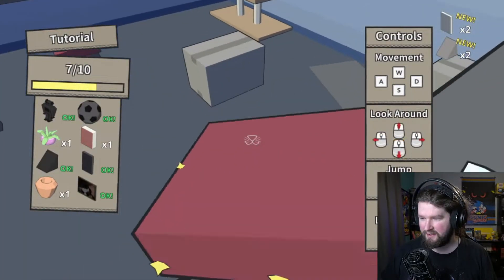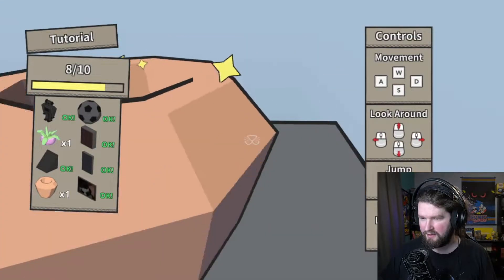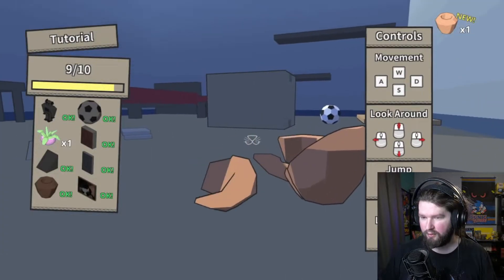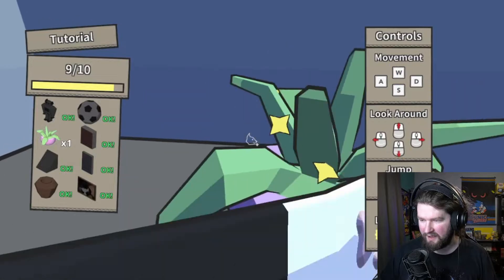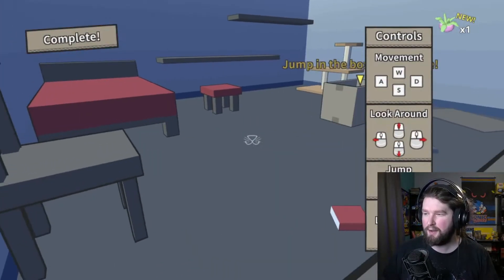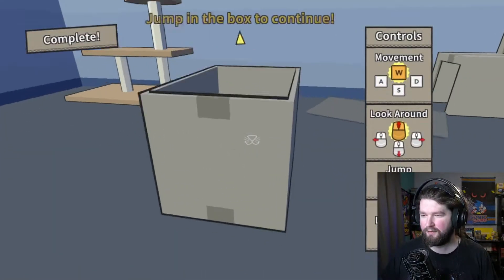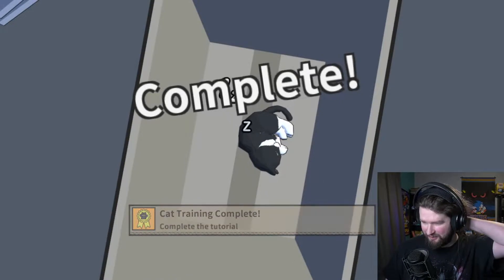Oh, this is great. Get down there. It broke. Okay, I need a plant — there it is. Get down. Yeah. Meow. Complete. Oh, jump in the box again — of course. Oh, it's so cute. Oh, that's so cute.